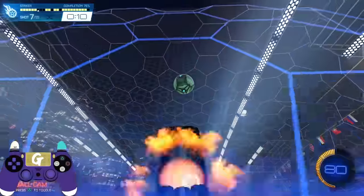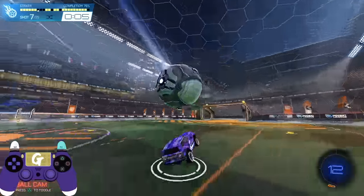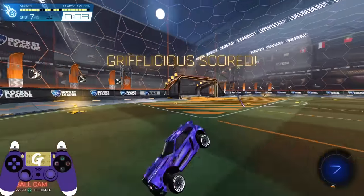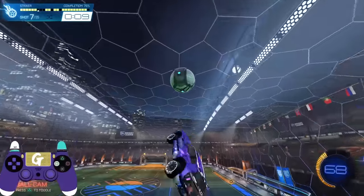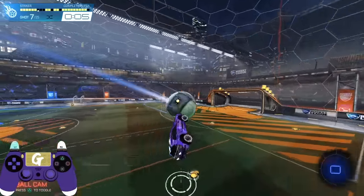Now let's start using the wall. For shot seven, the big takeaway here is simplicity. Just like we did with shots one and three where we only adjusted before contact, we're going to do the same here, only this time it's going from inverted to neutral. As we drive up the wall, pay attention to the ball's speed and height.